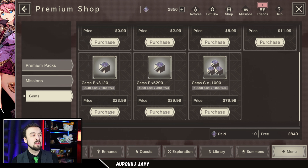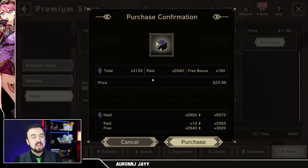This one is $23.99 — basically $24. But if you click on it, you're actually only getting $2,940 worth of paid gems. That's not enough to do a pull on a paid-only banner, and that's an important distinction. So $24 only gets you almost one pull, meaning it's going to be about $25 to get a pull on a paid banner.